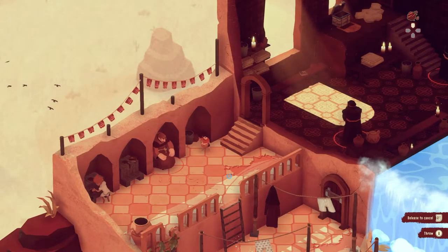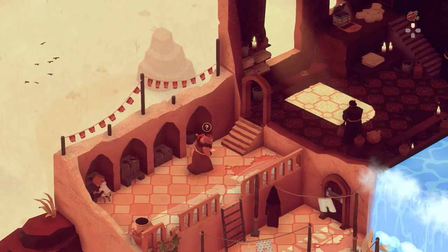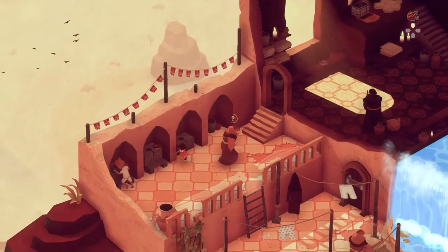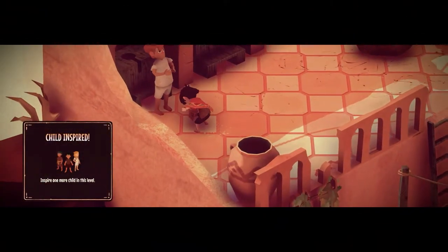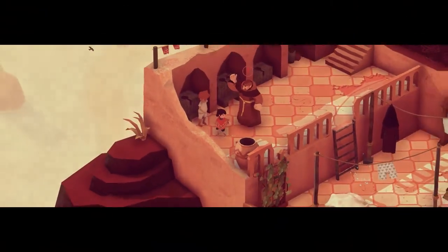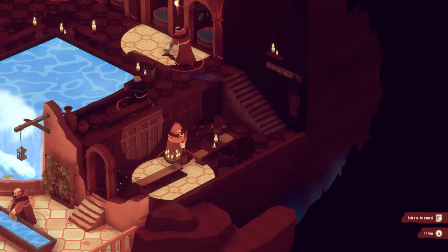There's the second child doing some scrubbing over there. If I can distract this monk, get him to go past, sneak around behind him, and then we can do some inspiration. Apparently you're still vulnerable to being caught while you're doing some inspiring. I hope he still counts as inspired.